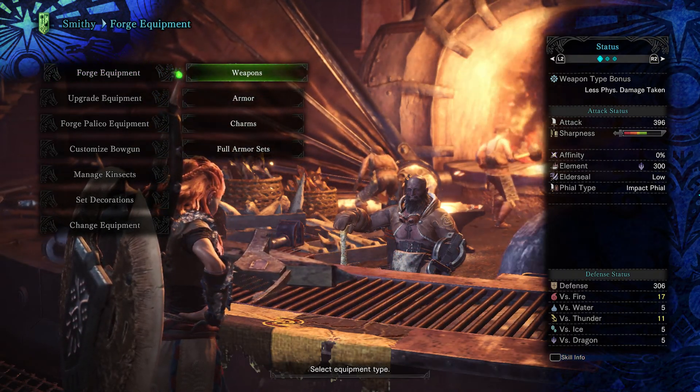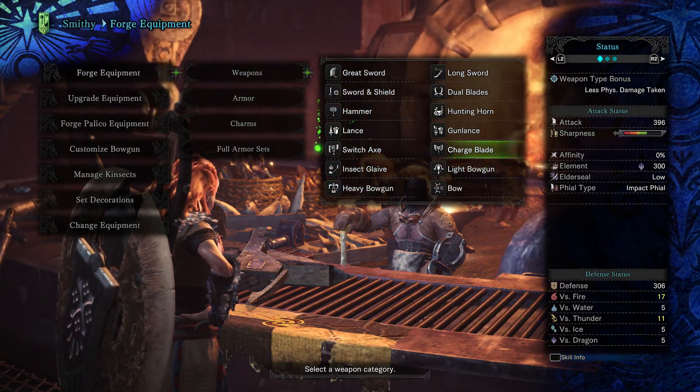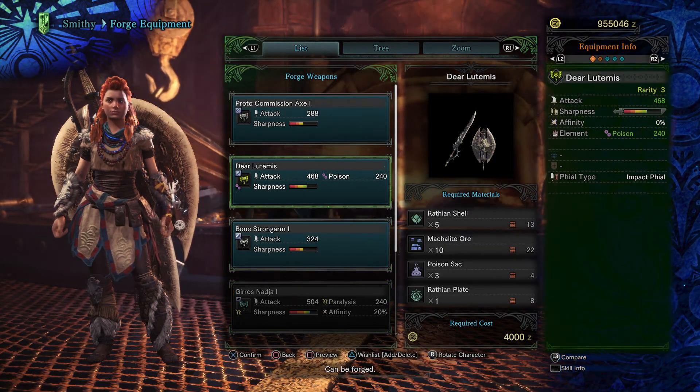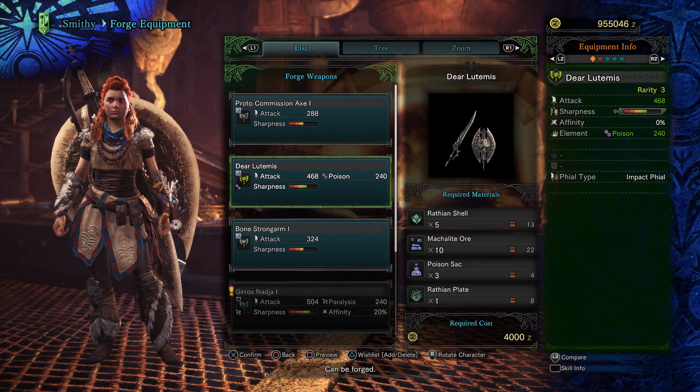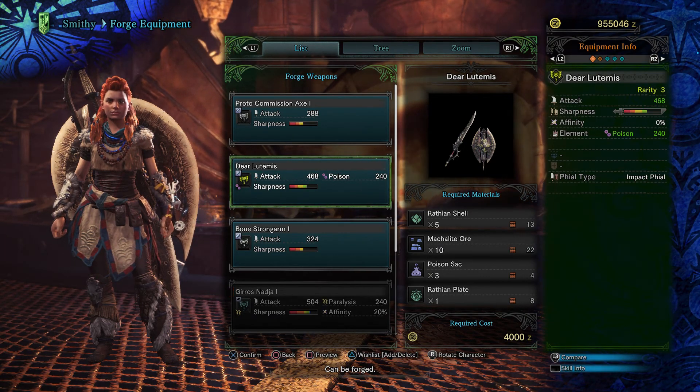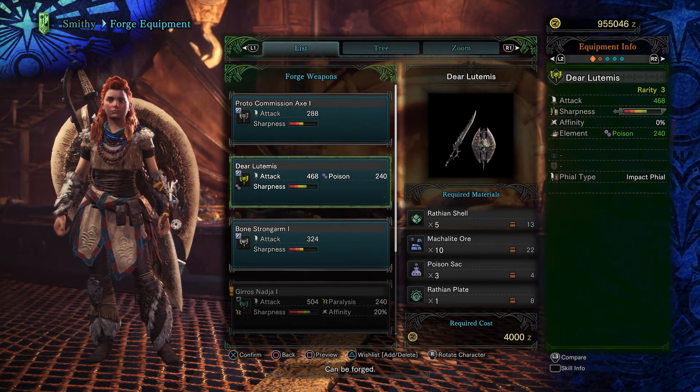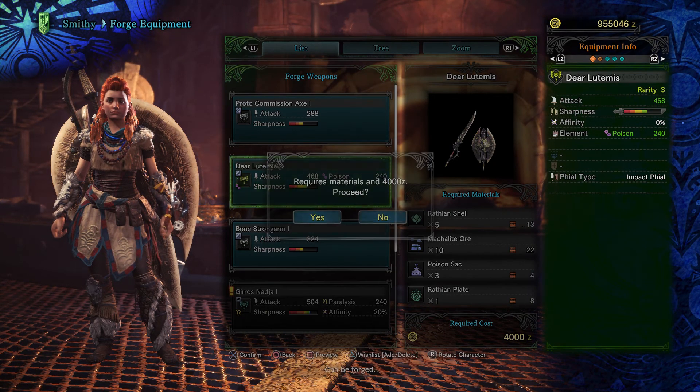We want to forge equipment, weapons, charge blade, and we're gonna make the Deer Ludimus, which is a Rarity 3 with a poison element on it. It takes Wrathion shells, Mechalite ore, poison sacks, and a Wrathion plate. Let's go ahead and do that.